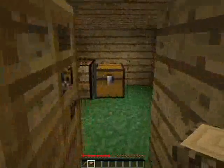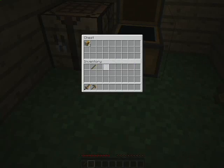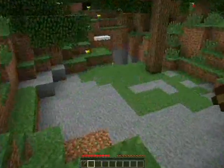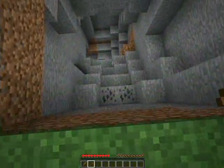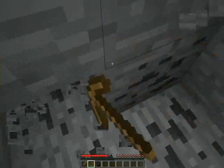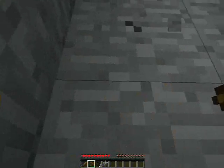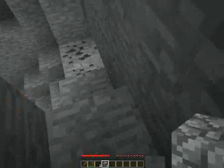Now we can go find coal and get food. I don't like being in the dark. Let me drop this off at my chest and we're off. Oh there we go, that was pretty fast. Two is enough — I just need a couple torches. We have no blocks to go up with, so I'll grab some cobblestone.